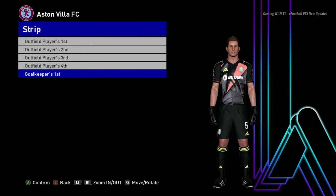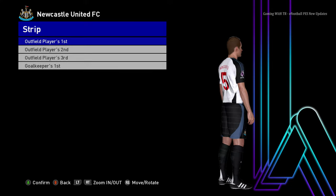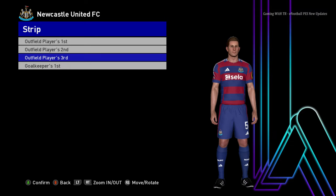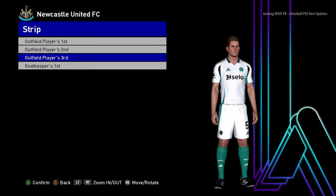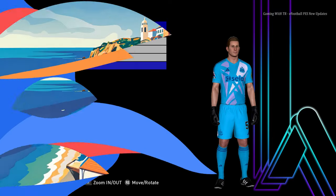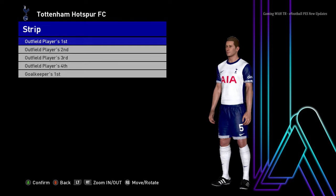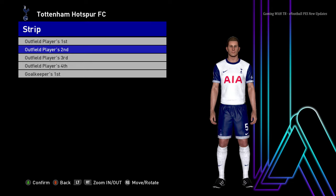Let's go for the next team. Here is Newcastle United — this is the home jersey of Newcastle, and here is the away version, and here is the third version. It has a Saudi Arabia vibe! Let's go for the next team — here is Tottenham. This is the home jersey of Tottenham.